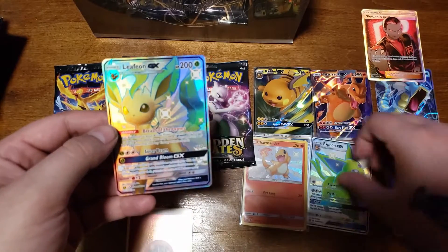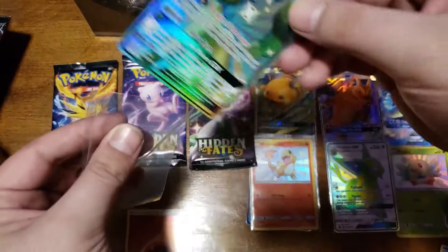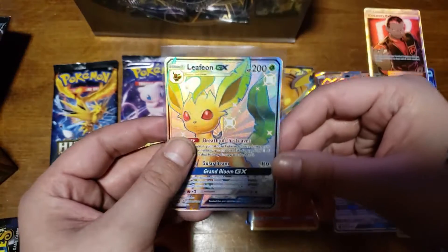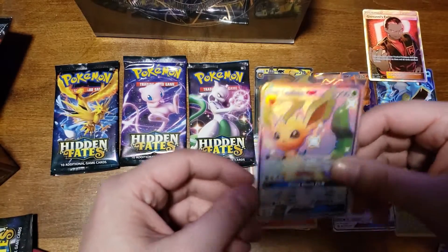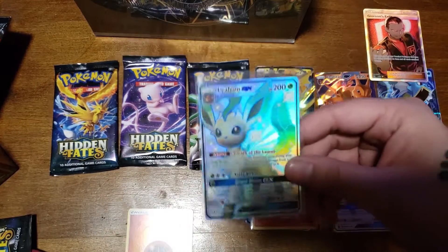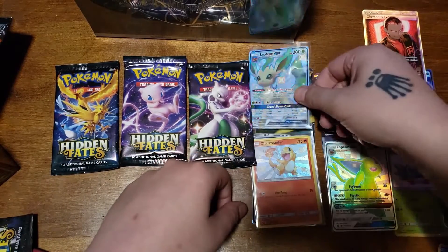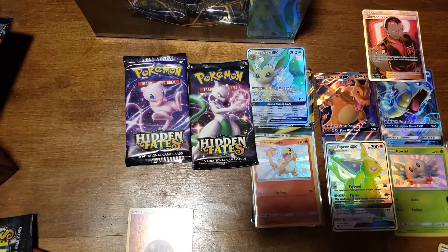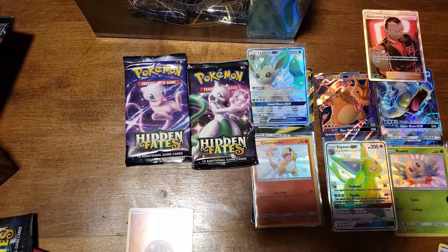Dude, this is one of the best openings in a while! Okay then, let's go guys, that is really good! Let's look at the Charmander and the Leafeon - and the Leafeon out of the Raichu tin! That's insane! Yeah, we'll finish off with this. Can we get one more out of the Raichu tin? Definitely still one of the best tins to get.